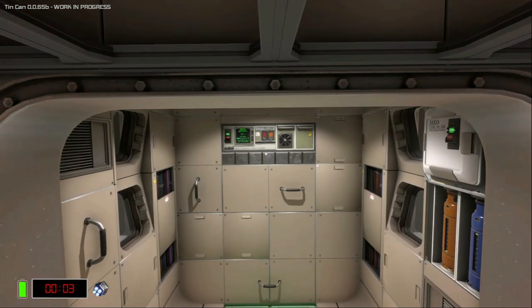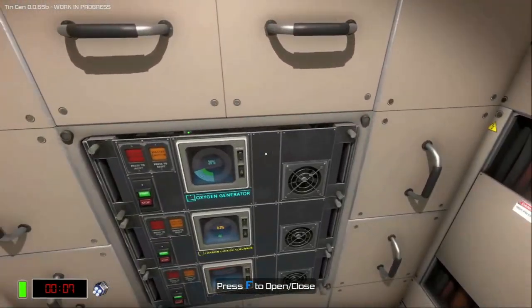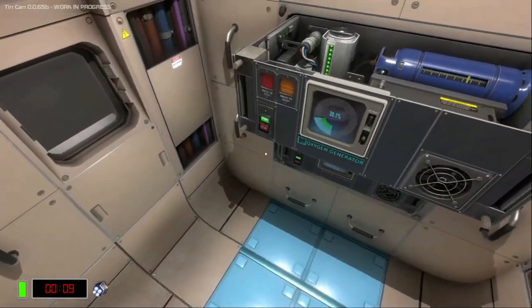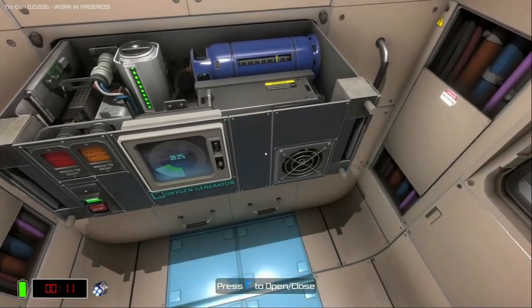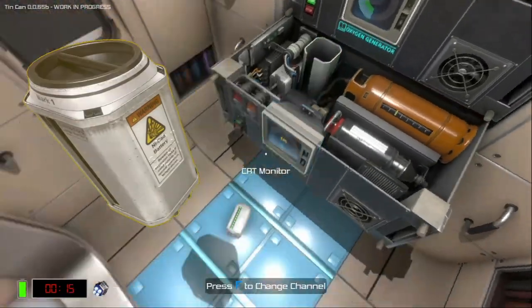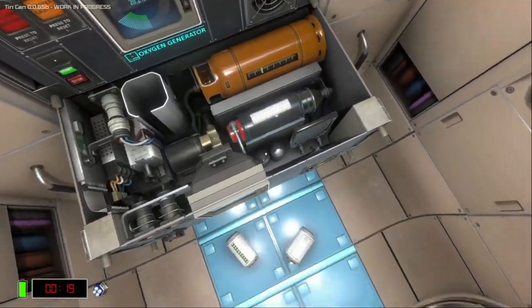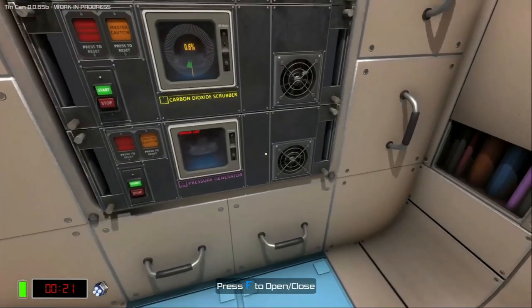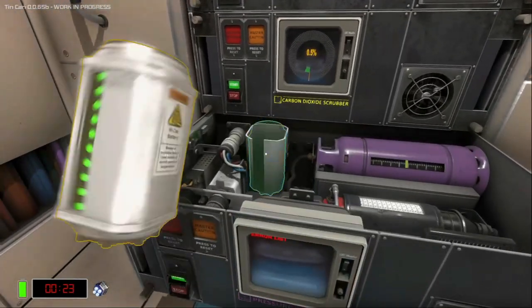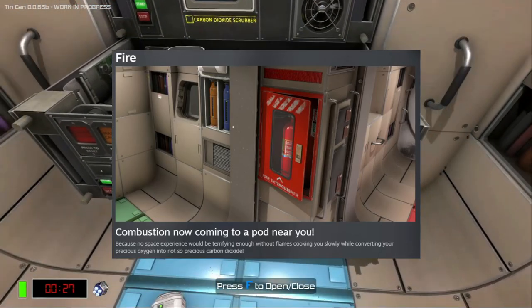In today's video, I'm going to talk about some of the updates coming to Tin Can in March. This is right around the corner, and the developers are talking about this as if it is a small update. But I do think the last change coming in this update is really significant and is going to be a complete game changer for Tin Can. But before we get to that, let's start running through all of the changes. The first one I want to talk about is the Fire update.